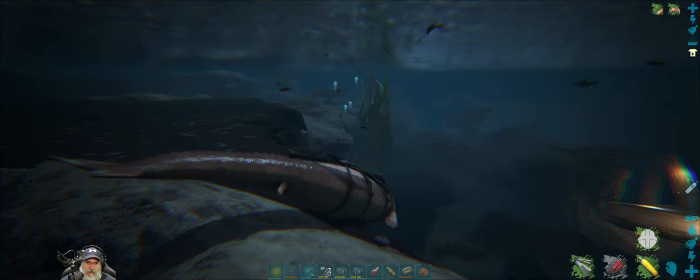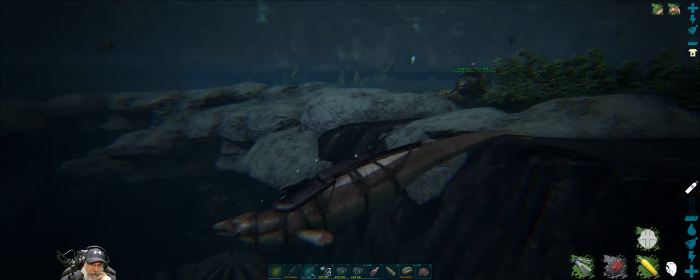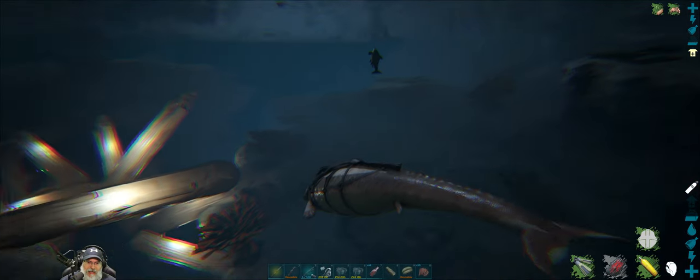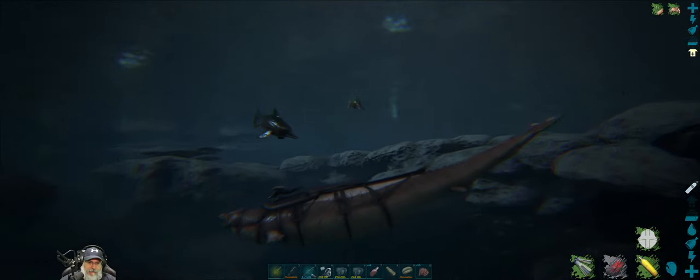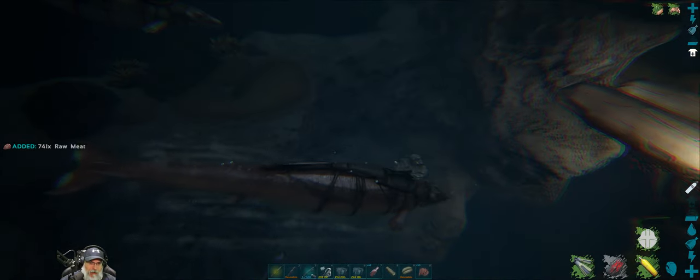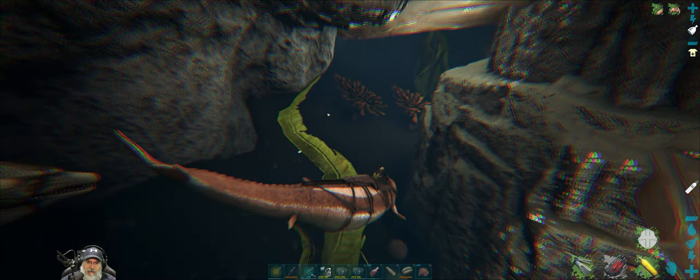Welcome back everybody to Ark Survival Evolved on the Fjorder map. I'm an old guy gaming, and in this episode we're going to go after the Artifact of the Clever. I've been swimming around in the ocean with my two bassies for quite a while and I've only found one basilosaur so far, but it did give us two blubber. I also killed a Tuso earlier and got eight Tuso arms from it — which makes sense because squids have eight legs — so we just need two more of those. We'll go back to that location maybe later in this episode. The cave for the Clever is down here, and it's a partial water cave with a partial dry land section too.